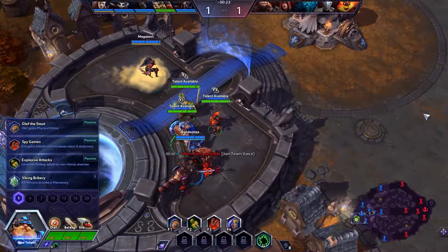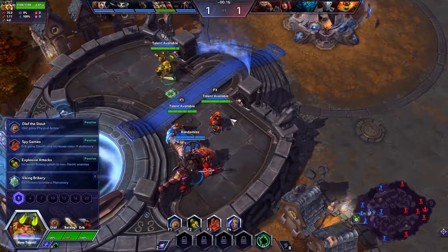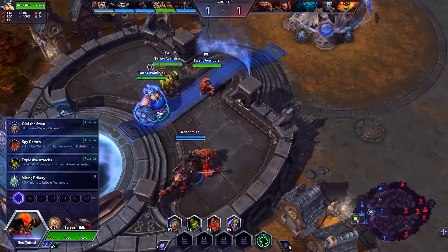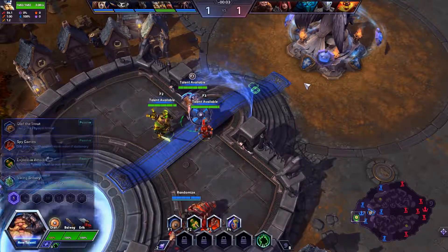The cool part about Lost Vikings is that not only do you get three heroes for the price of one, you also get to choose mid-game which heroes you want to play. So right here we can see that our team kind of needs a tank, the enemies don't have a tank, so we can just play Olaf for a bit.